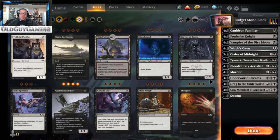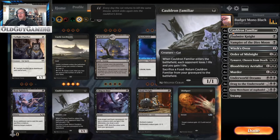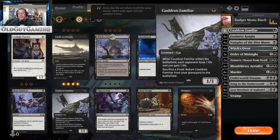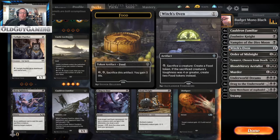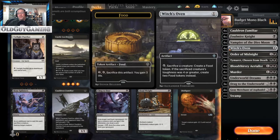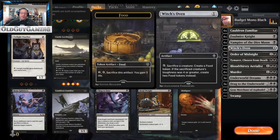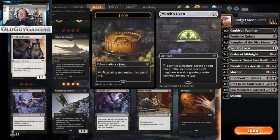We're starting with some key staples in mono black that you'll probably be building toward other decks anyway. First is the Cauldron Familiar and Witch's Oven combo. Cauldron Familiar is a 1/1 — whenever it comes into play you gain a life and your opponent loses a life, and you can sacrifice a food token to return it from the graveyard. The Witch's Oven lets you sacrifice a creature to create a food token. So you sacrifice the cat, get a food token, sacrifice the token to bring the cat back, rinse and repeat — gaining life and costing your opponent life continuously.